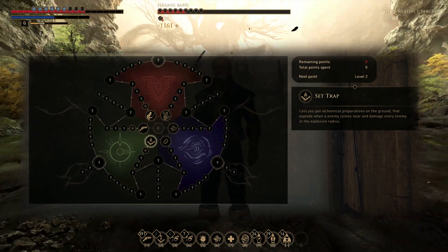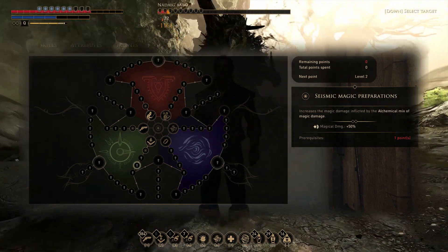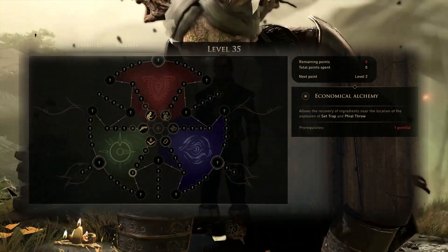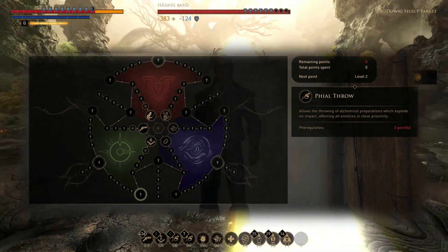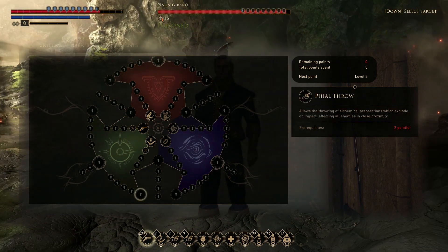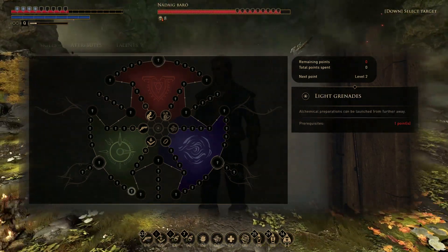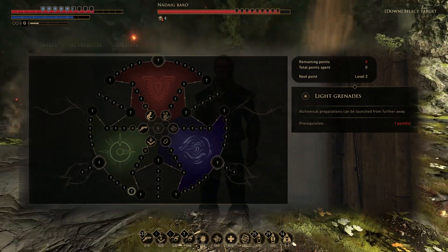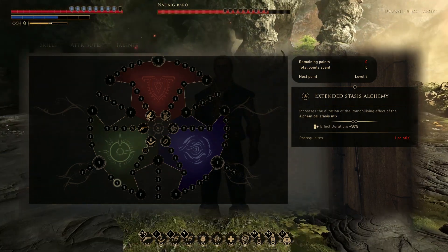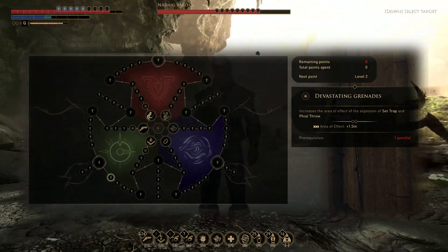Then we're going to come down to the Set Trap line. We're going to pick up Fast Traps, which lets us put traps down immediately. Destructive Elemental Preparations increases the damage on those. We pick up Seismic Magic, which also increases damage. Economical Alchemy basically lets you pick up ingredients whenever you use these. Then pick up Vile Throw — in addition to setting traps on the ground, you can actually throw them at people. This is recommended when using firearms since you should be trying to get away from enemies. Then we pick up Light Grenades, Mephetic Discharge for poison damage, Extended Alchemy, and Stasis Alchemy which makes your alchemy traps last longer.